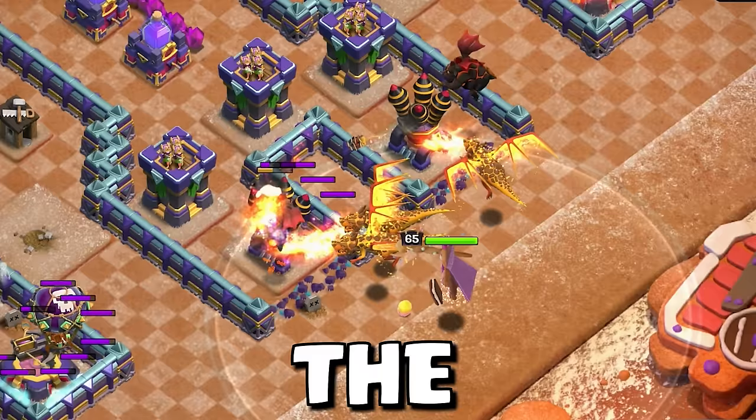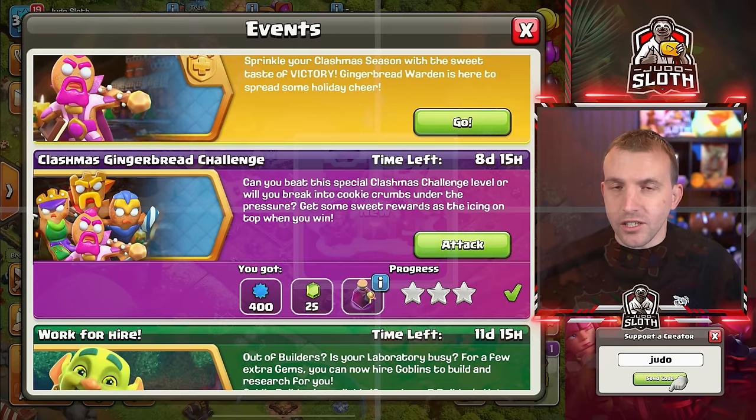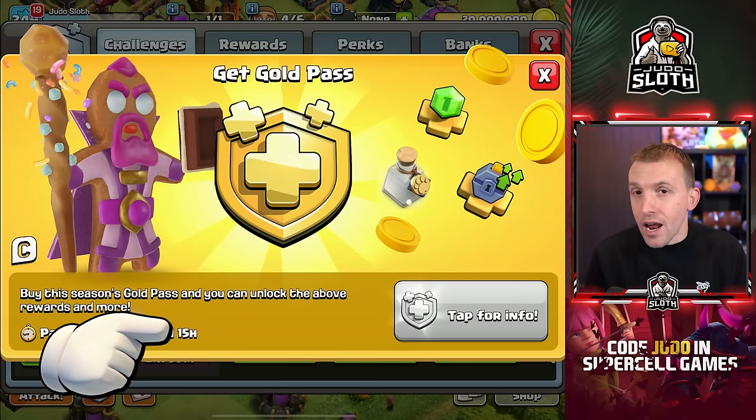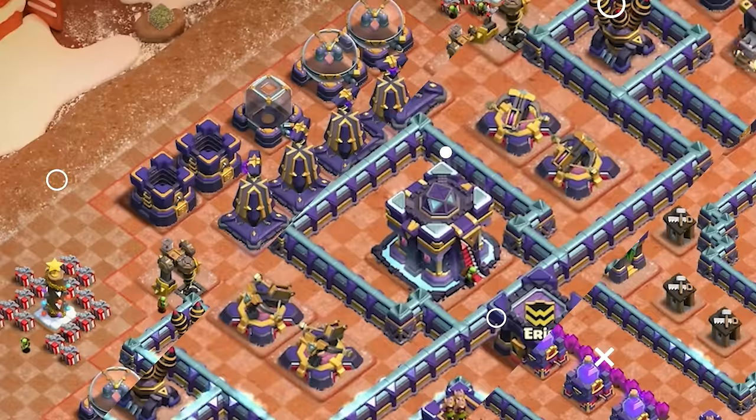Easily 3-star the Clashmas Gingerbread Challenge with this tutorial. The new event attack showcases the gingerbread scenery and hero skins available across December, the first of which is the Grand Warden unlocked in the Gold Pass. If you are purchasing, you can support a creator beforehand by entering their code — my code is Judo and it is very much appreciated. I really like this challenge designed by Clash with Eric, so let's get you your 3-star.